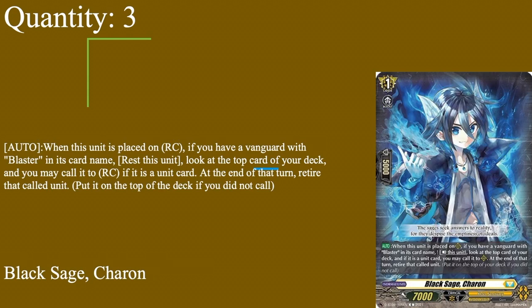Three copies of Black Stage Sharon — 7k base, grade one boost, 5k shield. Auto when placed on rear: if you have a vanguard with blaster in its card name, rest this unit, look at the top card, and you may call it to rear guard. If it's a unit, at the end of your turn retire that called card and put it on top of the deck; if you didn't call, put it on top anyway. So on place you can rest her to get a free look at the top card. If it's a trigger you put it back; if not you can call it for a free attacker. Sharon is really good for early rush because she gets you units and gives you two retire fodder.